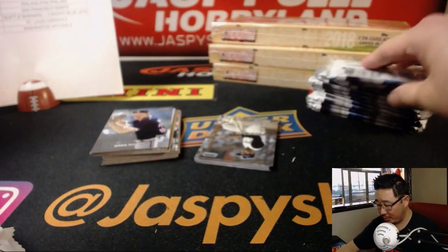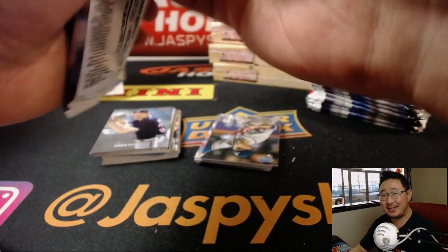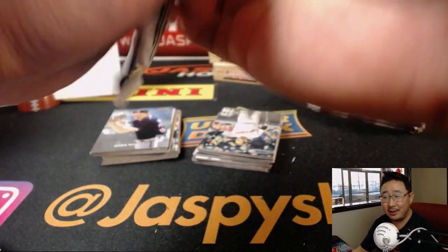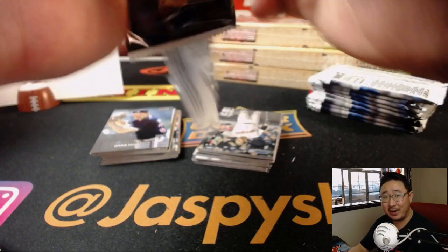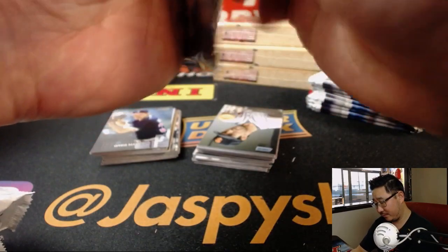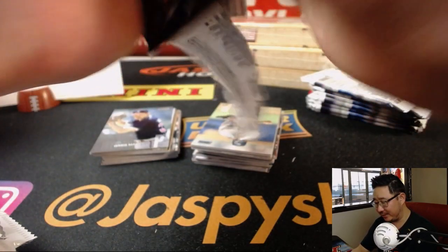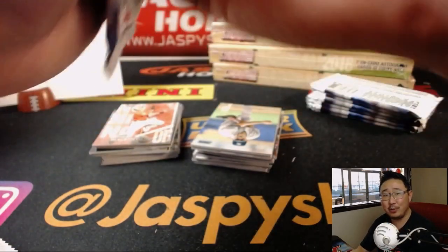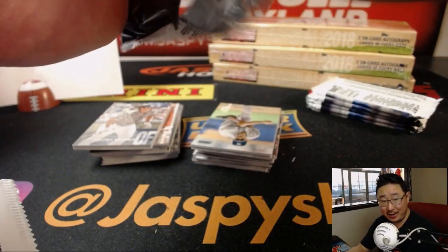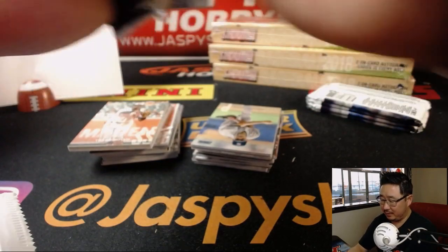Nicholas Leslie is wondering why people haven't filled up a museum. Well, Nicholas Leslie, in case you didn't notice, today is a new release day. 2018 Topps Definitive Collection Baseball just dropped today. So I think that has been distracting everybody's eyes and their wallets. It's oftentimes what happens on new release days — everyone kind of hyper-focuses on the new release. I'm sure we can still knock that out tonight. We will have time.